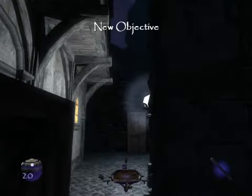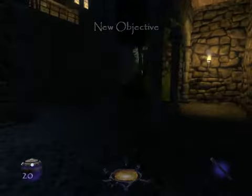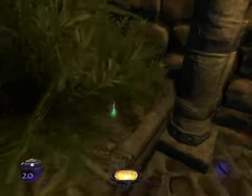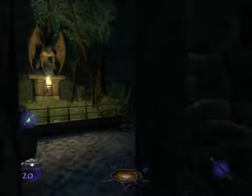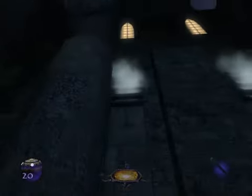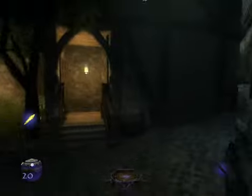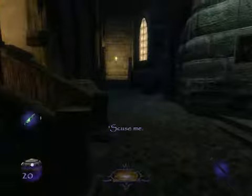Hello everyone and welcome back to my Let's Play Thief Deadly Shadows. We just told Orlan off and I got caught off. Now we are basically out to seek the clock tower, which is right there. But before we go in there I'm going to grab some stuff. I'm going to actually stop the Orlan for now.